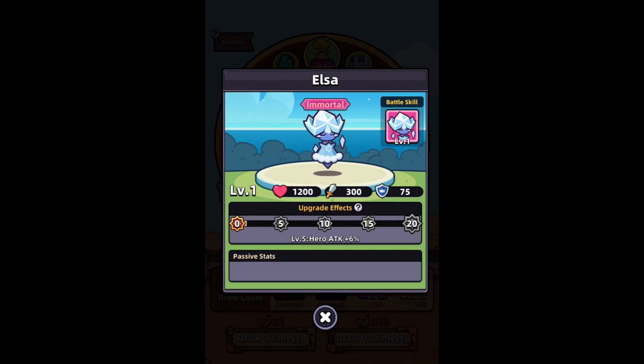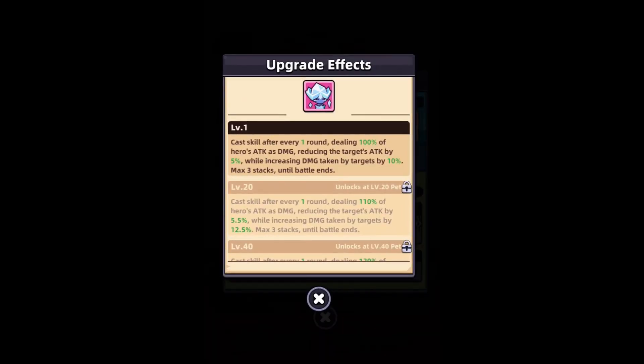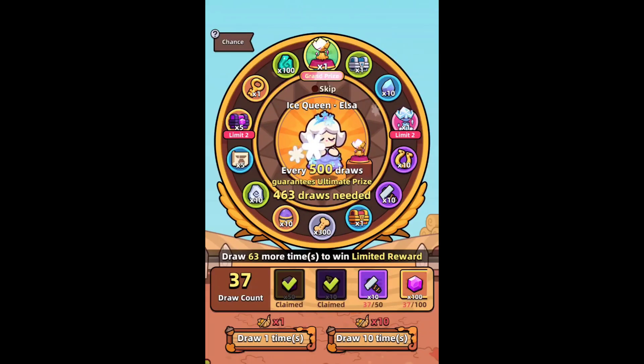Hello everyone! In this video I will show you how to get Elsa in Capybara Go! Elsa is an immortal tier pet with a powerful skill who can currently be obtained from the Turkey Festival event.